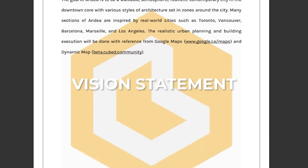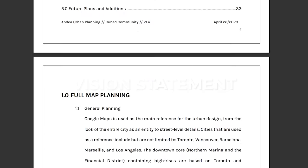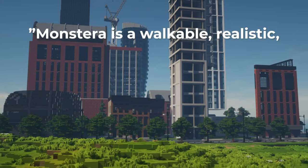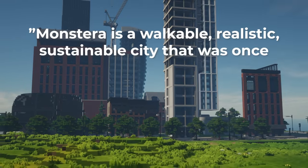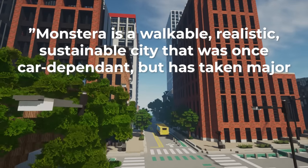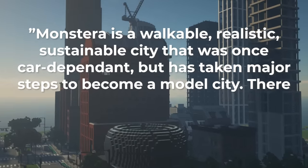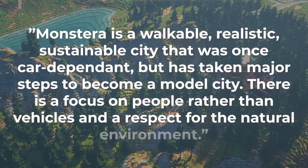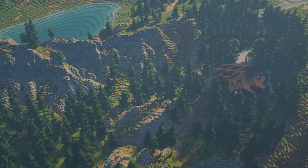Vision statements are the glue that holds the city together. Here is the vision statement for the city of Monstera: Monstera is a walkable, realistic, sustainable city that was once car dependent, but has taken major steps to become a model city. There is a focus on people rather than vehicles and a respect for the natural environment.